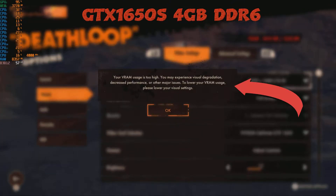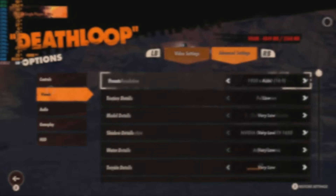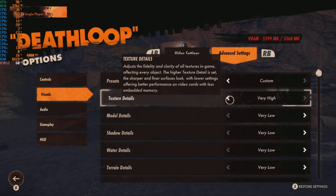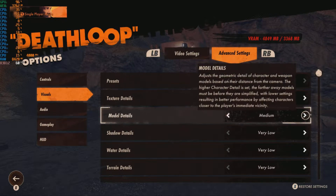Hi guys, PJ here, today taking a look at the PC release of Deathloop. Now this game requires more than 4 gigabytes of VRAM. As you can see on screen, it does give you a major warning when you try and load it with less than 4 gigabytes of VRAM. The game specifies 6 gigabytes as a minimum requirement, but can we get it to run on a 4 gigabyte machine? I'll skip to the chase - yes you can, though it's a little bit dependent.